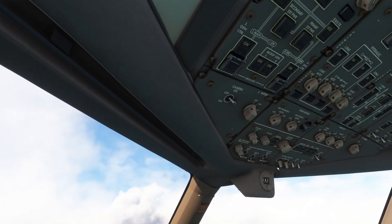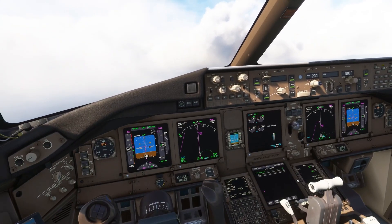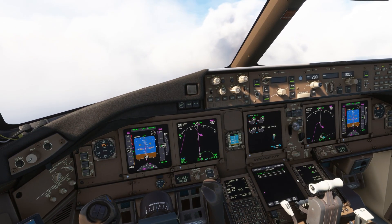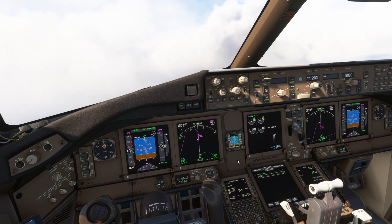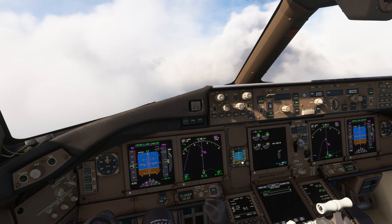Auto brakes off, runway turnoff lights can go off, taxi lights can go off as well, and flaps up speed is achieved — flaps up. And then we'll go through the after takeoff checks.